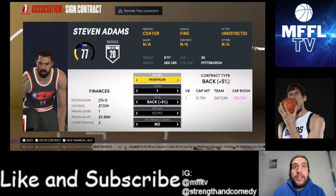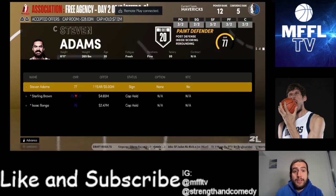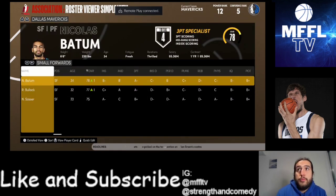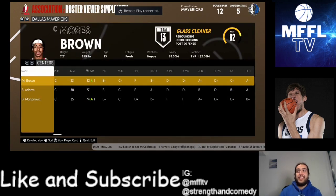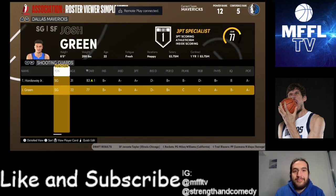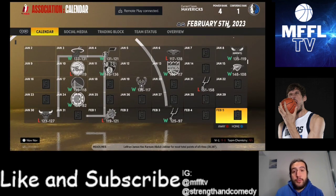Steven Adams is a free agent. Would he be willing to accept some of the MLE — maybe around five mil? We get Steven Adams as the backup center. As things stand we've got Luka and Rubio at point guard, Hardaway and Josh Green as shooting guards, Batum and Bullock as small forwards, Porzingis, Finney-Smith and Maxi Kleber at power forward, and Steven Adams and Moses Brown at center. I might try and make a swing to get a better backup shooting guard. I'm going to wait until February 5th to make a Maxi Kleber trade since we just signed him.